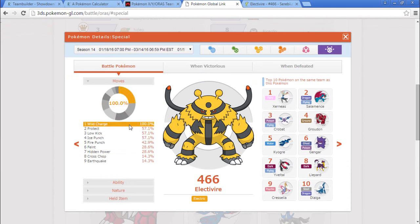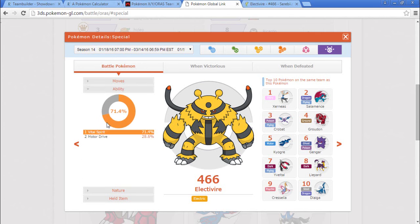Looking at usage data: 100% of Electivires are running Wild Charge, also Protect, Low Kick, Ice Punch, Fire Punch, Feint, Hidden Power, Cross Chop, and Earthquake. For ability, Vital Spirit — I was going to go Motor Drive and then I saw Vital Spirit and said yes! For those who don't know, Vital Spirit makes it so that Pokemon can't fall asleep, so things like Smeargle trying to use Dark Void on you, or Gravity Hypnosis teams — you can't fall asleep. Electivire can just keep punching things and hopefully knock a bunch out.